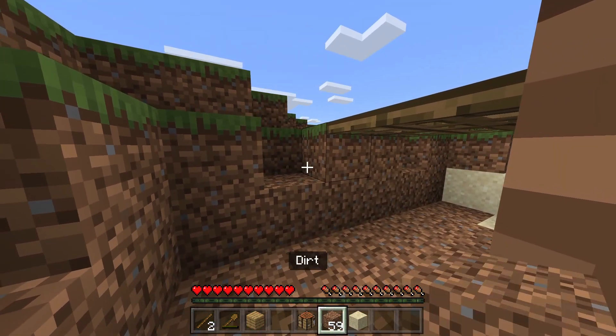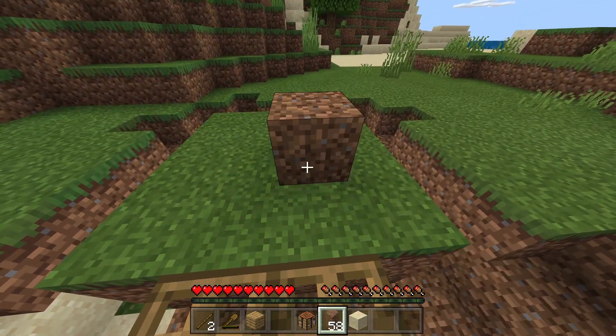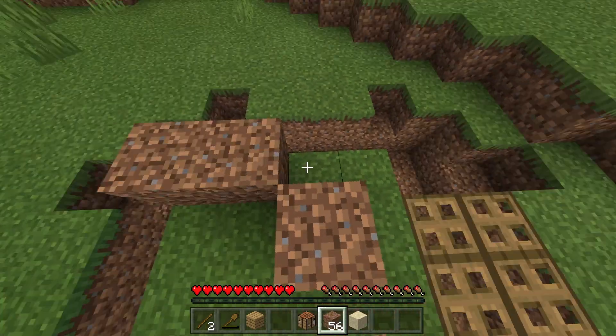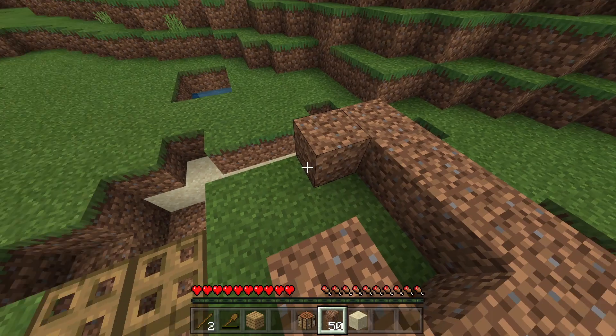You should have around 60 dirt by this point — 59 to be exact. From here, you're going to build a nice little structure and just encapsulate the whole thing.